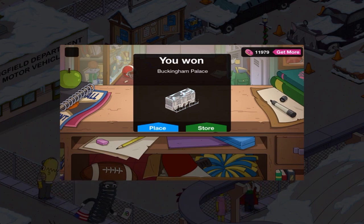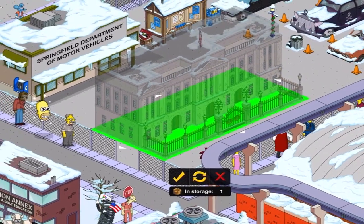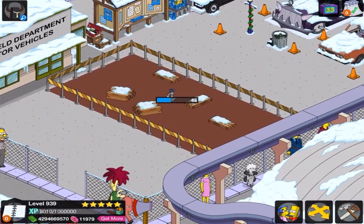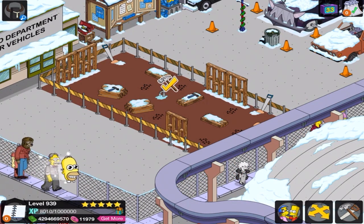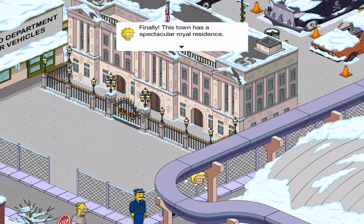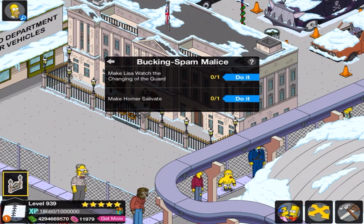I got Buckingham Palace. Can I place it this way? I can. That is groovy, man. So that's where buildings come from — this was part of the traveling update we had a long time ago. Finally this town has a spectacular royal residence. Buckingham sandwich. Clearly no other item, because we actually have a quest for it.